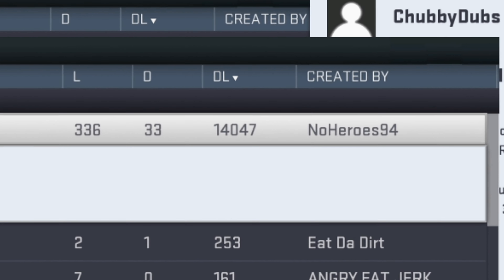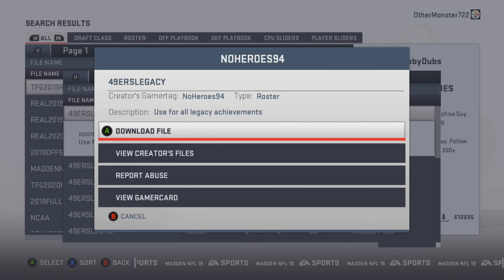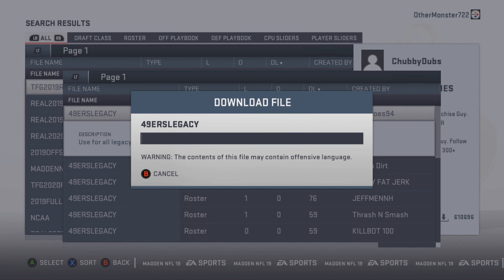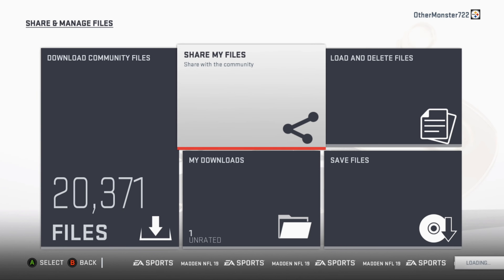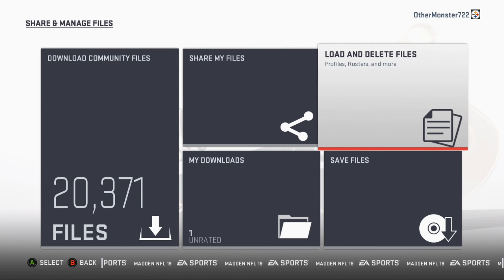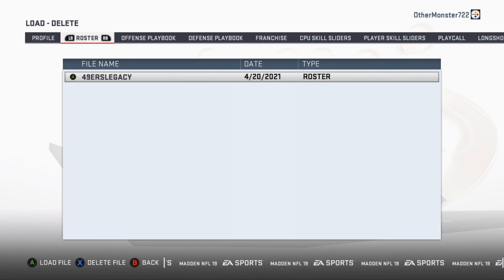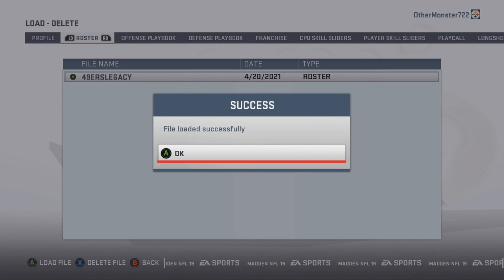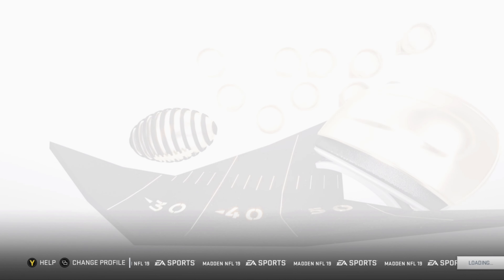Go over to the right where it says DL and press X to sort by downloads. Press A on the one created by No Heroes 94 and click Download File. This should take about 15 seconds. Once it's downloaded, press B until you get back to the Share and Manage Files screen, go to Load and Delete Files, click the right bumper to go to Roster, and press A on 49ers Legacy. It should load almost instantly. Then back out to the main menu.